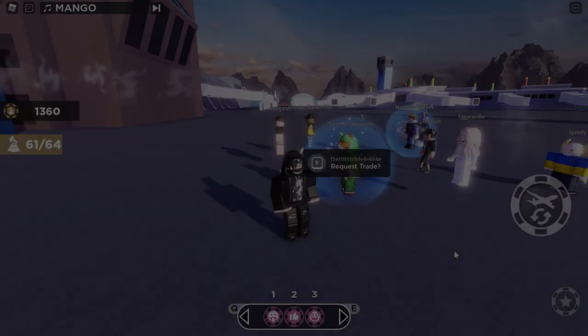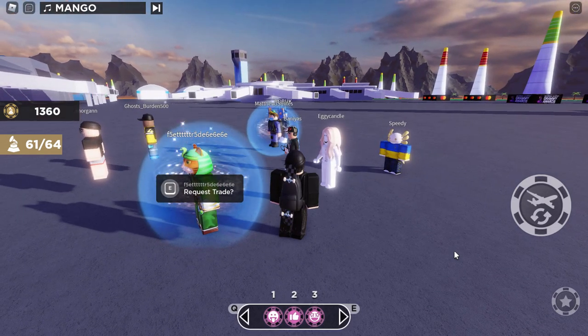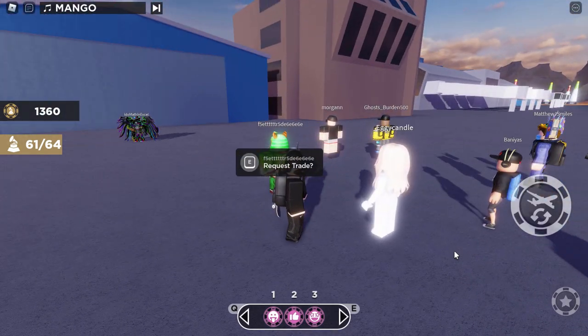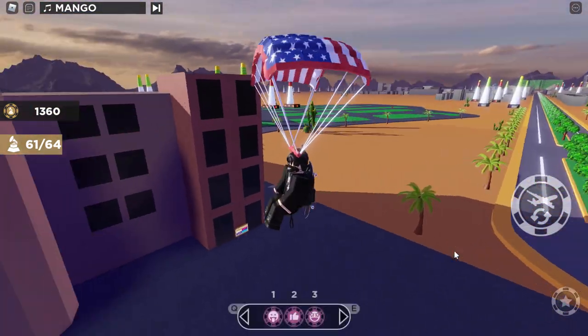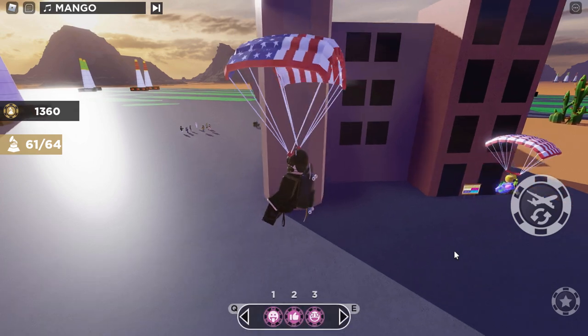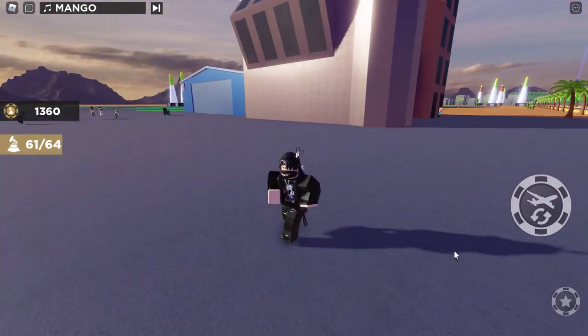Let me join the game and show you how I did this. If it's your first time playing, it's going to spawn you in the middle of this airport area. What you want to do is double tap the spacebar and it will spawn your helicopter. I've already upgraded mine to a fighter jet, so yours will look different.